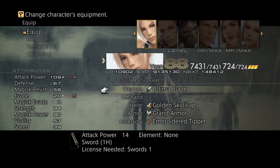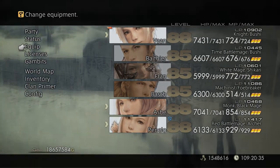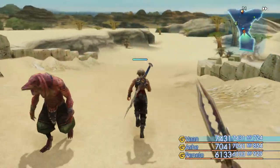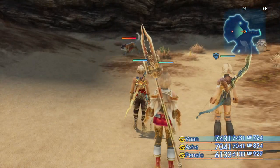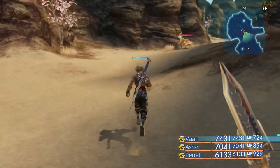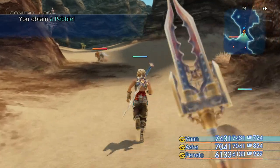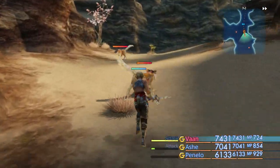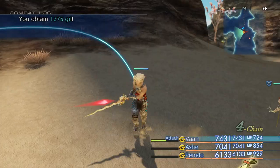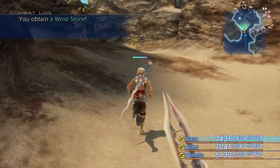Let Vaan equip that. Nice. Let's run out here and just test it out real quick. I love it already. I'm using it on weak enemies, but still it hits hard — very hard. Alright, we'll end this episode here. Y'all take care.